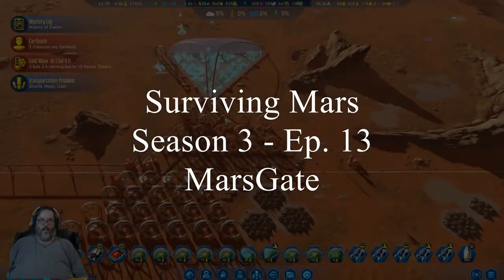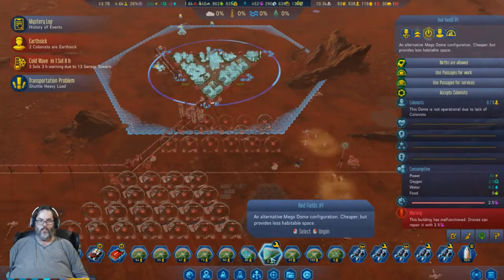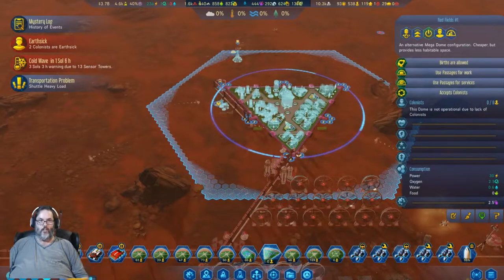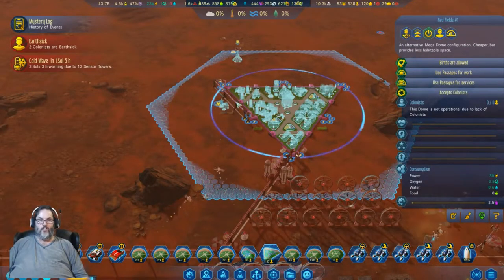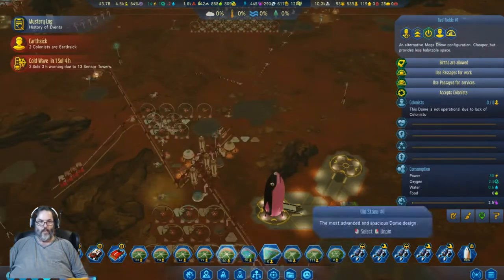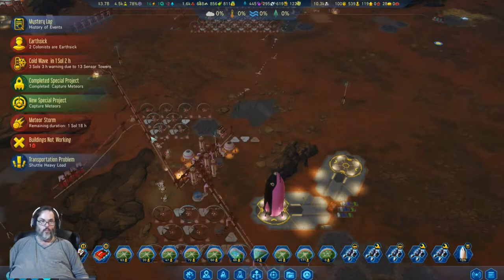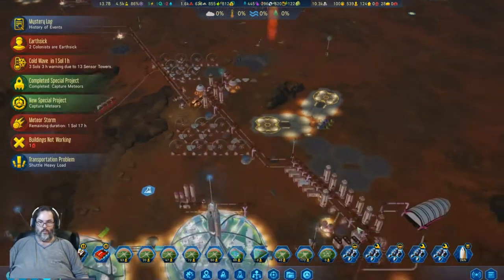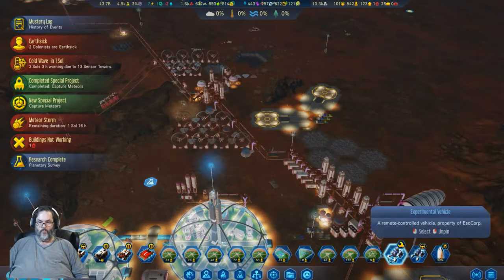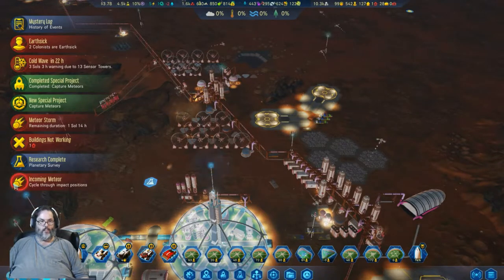Hey guys, RC here back with episode 13 of Surviving Mars. Why is that broken? Oh, because it has to be fixed — that's why. We just turned it on last episode at the end, so that's going to get up and running. We'll start constructing all that. We've got a rocket that's here, we'll send you home. I've got a rocket coming back, and I've got all these Mars Gate vehicles that I can't do anything with.